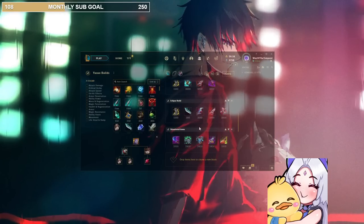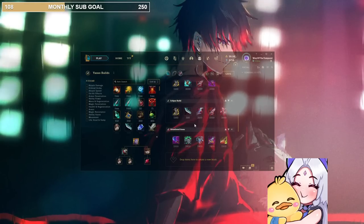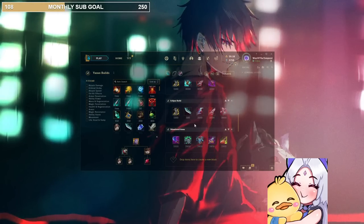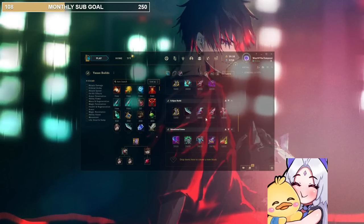We run the build with BT and Shield Bow — this is just the anti-burst build. We're against those assassins that one-shot us, like Ahri and stuff like that. We have the double shield, a ton of lifesteal — feels really good.